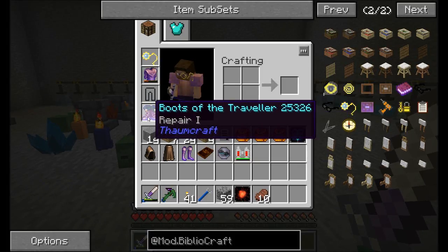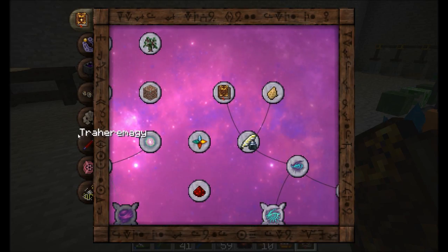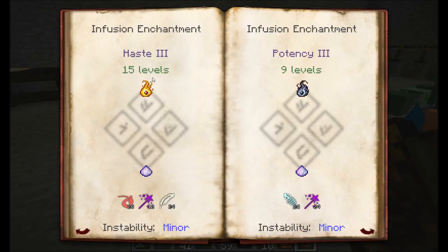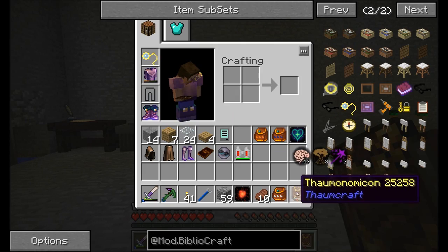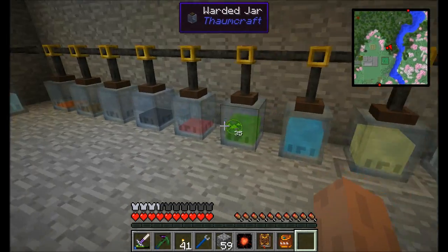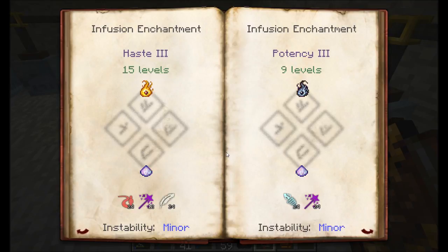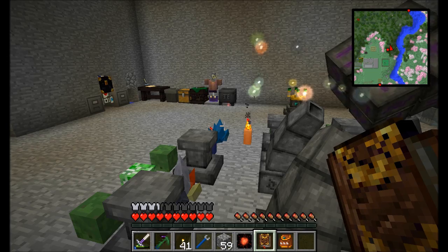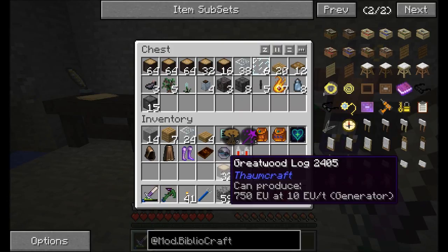I'd like to get the Haste enchant for my boots. I'll check the Thaumonomicon — under Enchanting, Infusion Enchantment, Haste 1. Yes, it needs Nitor and Salus Mundus, costs 5 levels, and requires Volitus, Precantio, and Itor aspects. I have plenty of Volitus and enough Precantio for at least Haste 1. I want to go for all three levels of Haste if I can.